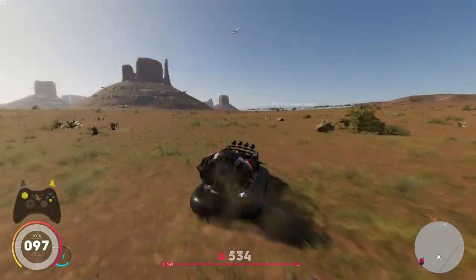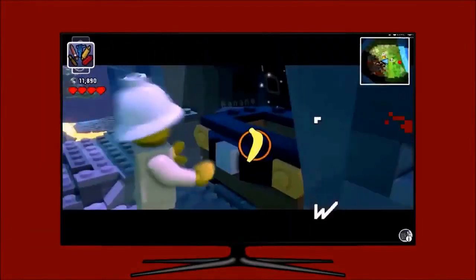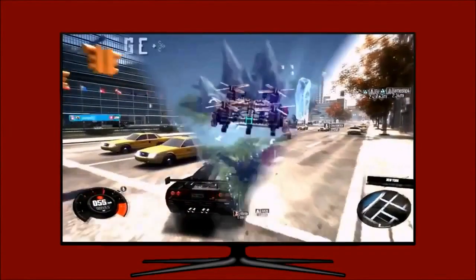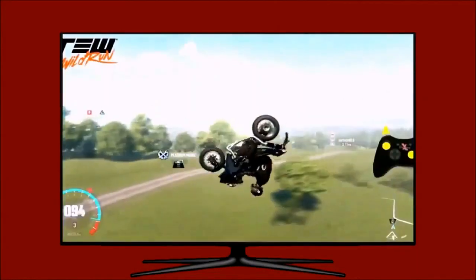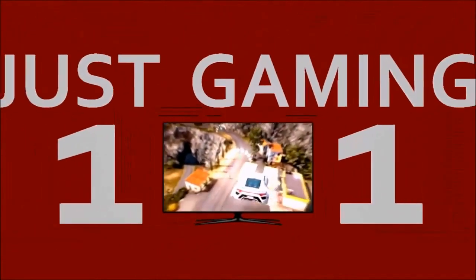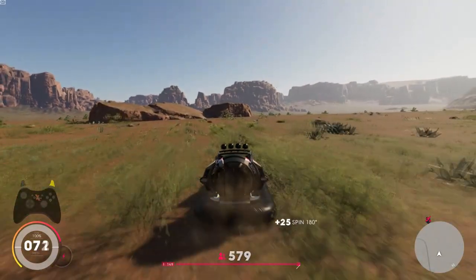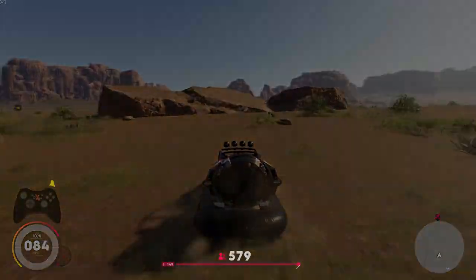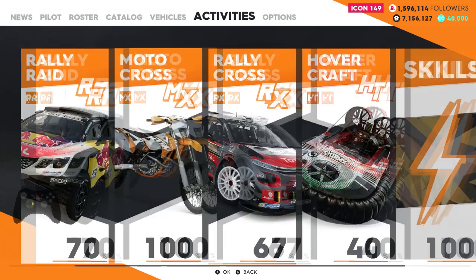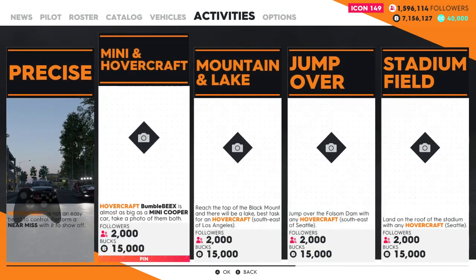Today on the Crew 2 I'm going to show you how to get Mini and Hovercraft. So what we need to do is go to the main menu, activities, off road, all the way to a photo album, then Hovercraft and Mini and Hovercraft.